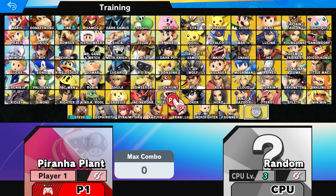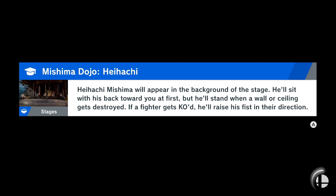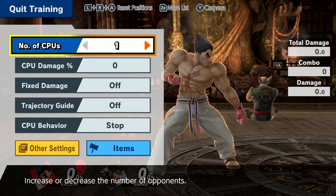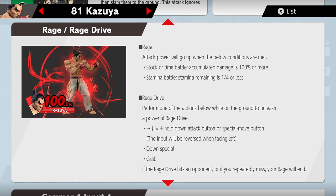I kind of want to — there's only going to be one more fighter left forever. I want to take him into training because I want to understand the rage thing a little bit better. Rage attack: power will go up when the following conditions are met — stock or time, 100% stamina battle.